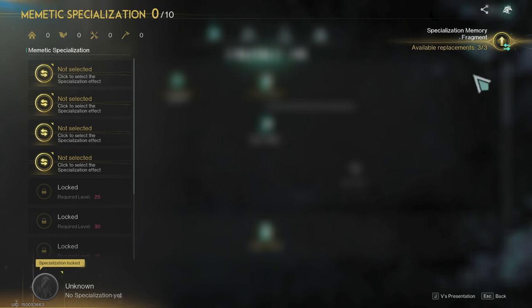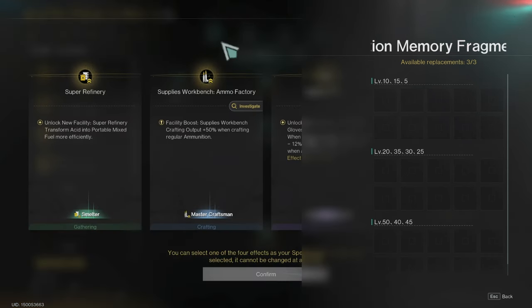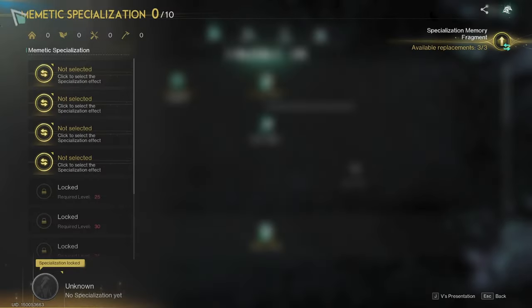You can also get specialization memory fragments from bosses and from siluses while playing them on hard or pro mode. When you get one, you can just click here and change that specialization for something else — corresponding to the level. And that's the overview of memory fragments and memetic specialization.